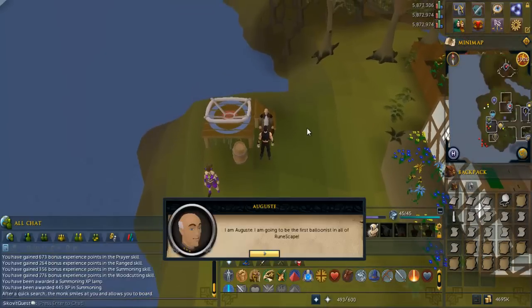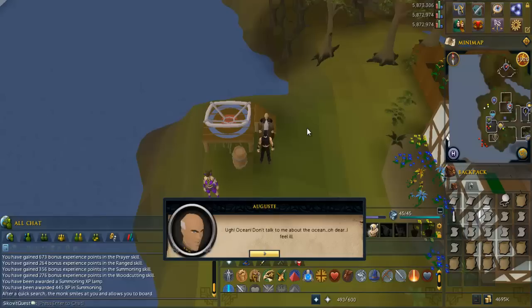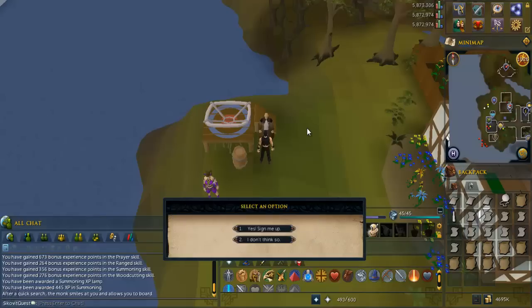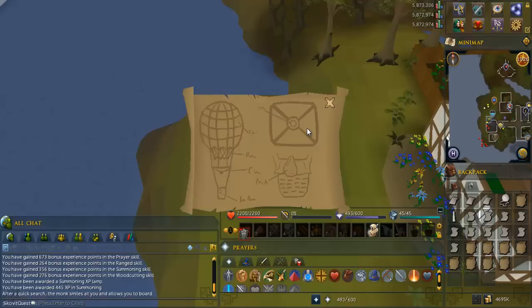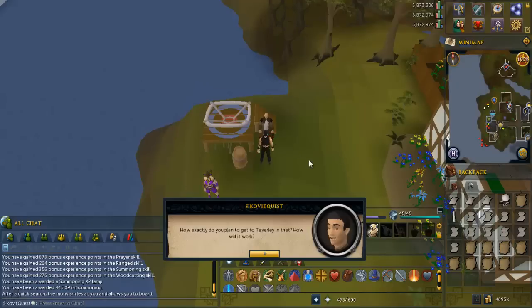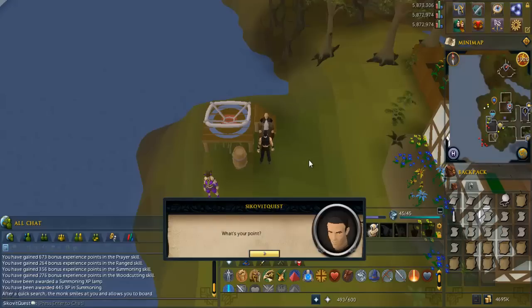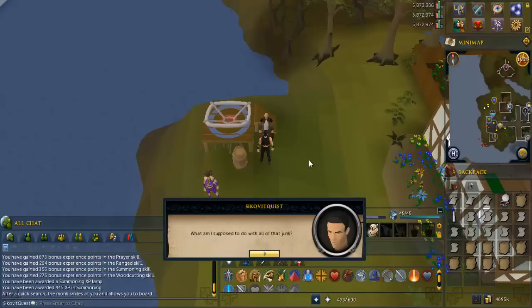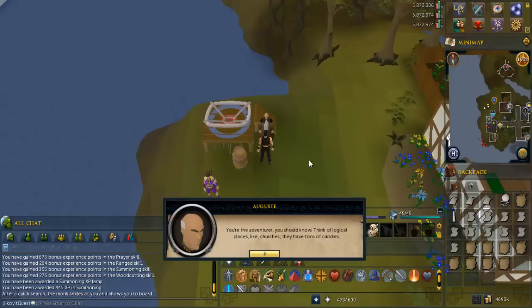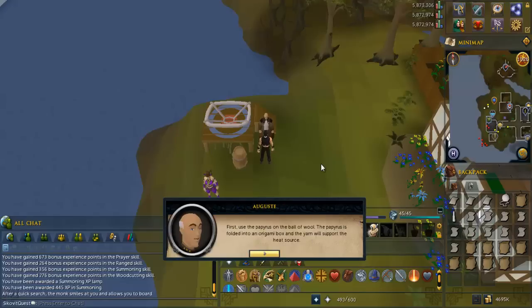Talk to August and when you get the set of chat options, select the one that says "Yes, sign me up." Talk to him again and when you get the set of chat options, select the one that says "Yes, what's your point." Talk to him a third time and when you get the set of chat options, select the one that says "Yes."